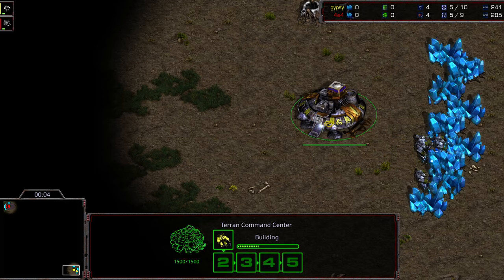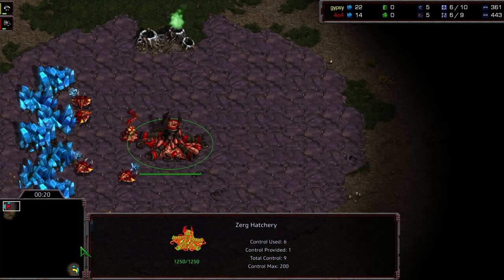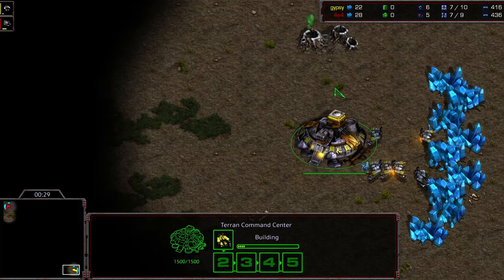Hey guys, welcome to another commentary. This is once again from the N18 Battles, played on the 19th of August. Bottom right-hand corner, we have Gypsy starting as the Yellow Terran. Upper left-hand corner, we have Crossy starting as the Red Zerg. Check out Crossy at C-R-O-S-S-I-E-E on Twitch TV, and Gypsy at Gypsy93. This is on Polypoid, everybody's favorite map these days.